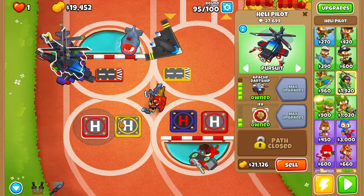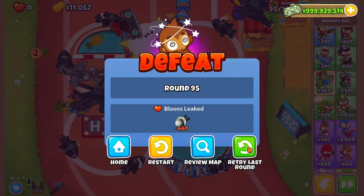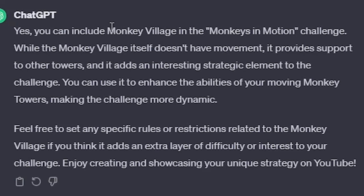They're making a round. We can try the command center defense. I would love just to have a monkey village — I don't think that's allowed. Actually, I guess we could use a monkey village.